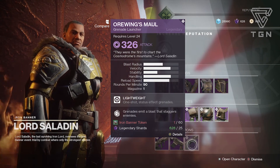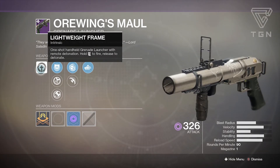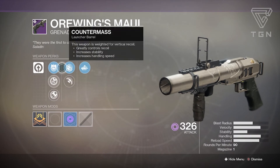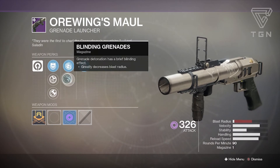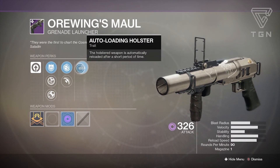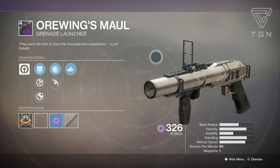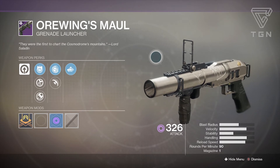The power weapon is a grenade launcher, the Wingsail. It has Lightweight Frame — a one-shot handheld grenade launcher with remote detonation where you hold the trigger to fire and release to detonate. Launcher options are Counter Mass, Quick Launch, and Confined Launch. Magazine options are Concussion Grenades and Blinding Grenades that blind enemies. It also has Auto-Loading Holster. I don't really like this archetype of grenade launcher — not enough good perks. The only really good grenade launchers are Play of the Game and The Colony, and this doesn't fit either archetype. I wouldn't bother picking it up.